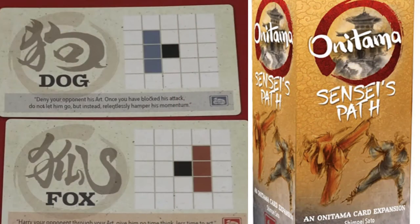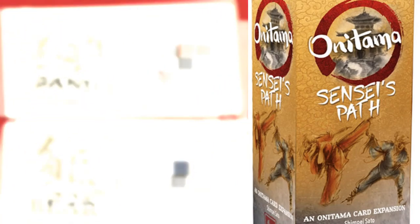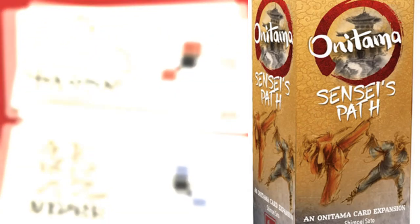You can have the dog and the fox — pretty straightforward. Moving to the side is always quite handy in this game. The bear and one of my favourite animals in the world, the panda. These ones, again, you can move forward a little bit but just be able to sidestep back. The sea snake and the viper allow you to really sort of jump around all over the shop — do you want to go backwards, do you want to go forwards, or do you want to jump miles to the side?